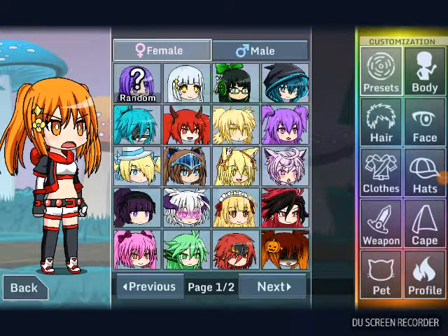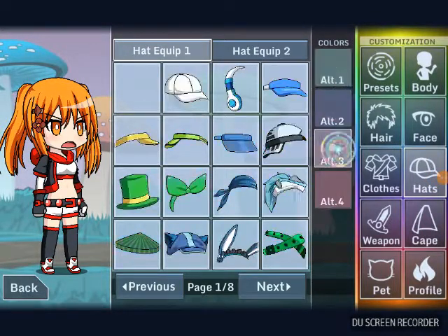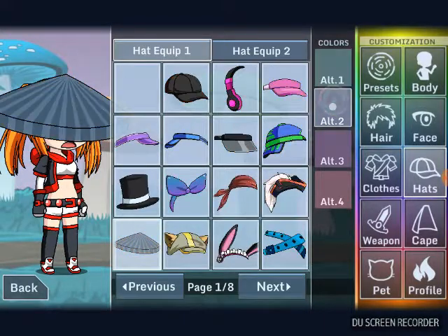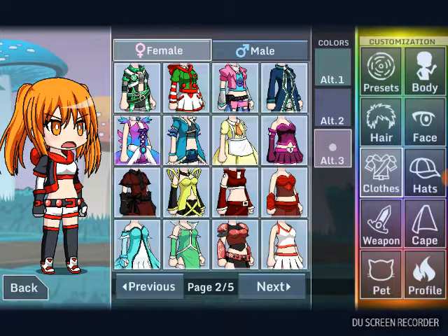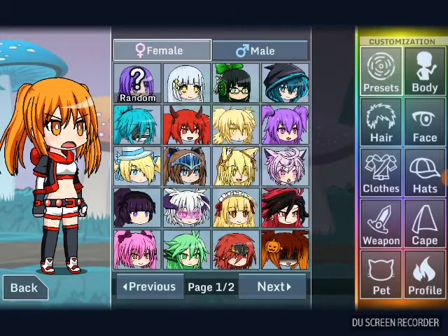Hi everyone, today we are going to make characters with the same color and the same hair object. Here are the rules: you can only change the colors of whichever hat you have. Like, pretend I got this — I will have to keep that one, and I can change the color, but I can't take it off. I have to keep the same color, and I can pick different clothing but it has to be on the same page.